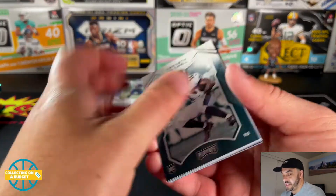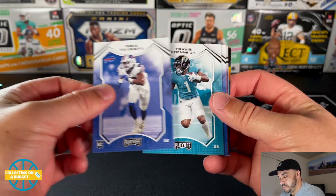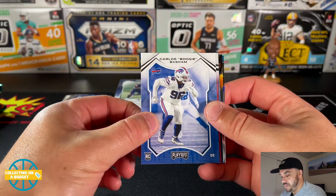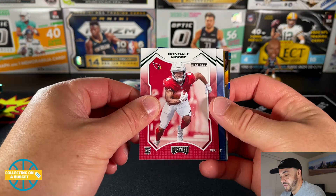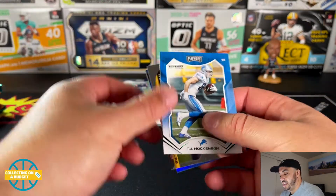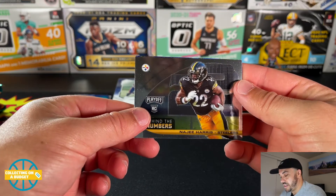The rookies — Newsome, Greg Rousseau, Travis Etienne — looking forward to him getting after it next year. Carlos Basham. Here's our first parallel: Rondel Moore. Bosa, Odiegwu, Hazuda, T.J. Hockenson. Here's a nice Najee Harris Behind the Numbers rookie. I'm not a big fan of the landscape cards. Call to Arms: Ryan Fitzpatrick.